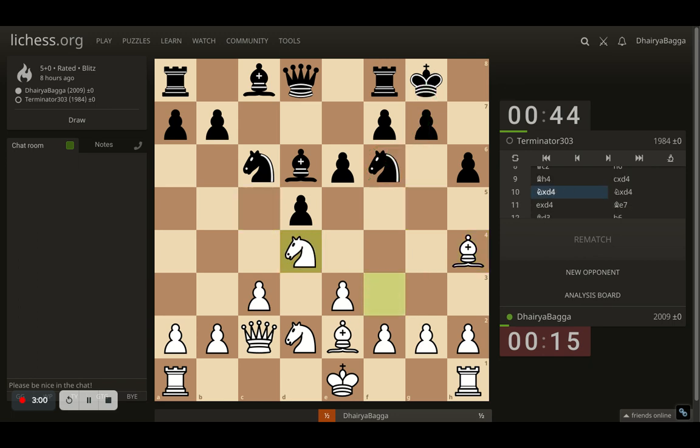Opponent takes the pawn, I take back with the knight, opponent takes the knight again. Now I have the same choice — which pawn to recapture with. Taking with the c pawn gives me control of the c file for the time being, but the opponent will place the bishop and get the rook active, and I won't have queen side play. Since I'm planning to castle on the queen side, that doesn't make sense. So I took with the e pawn.